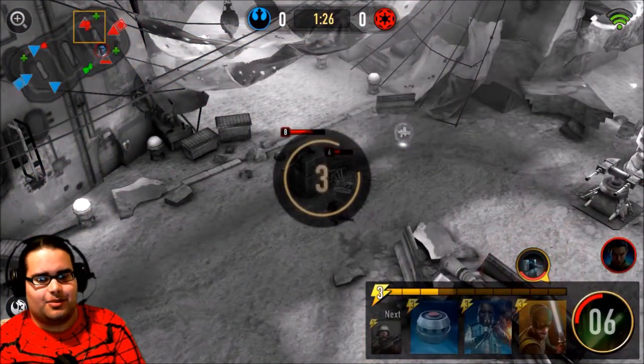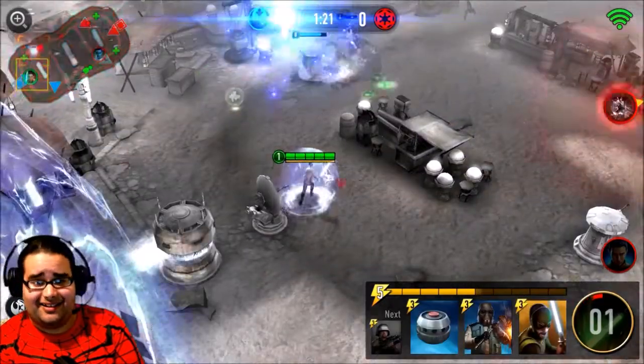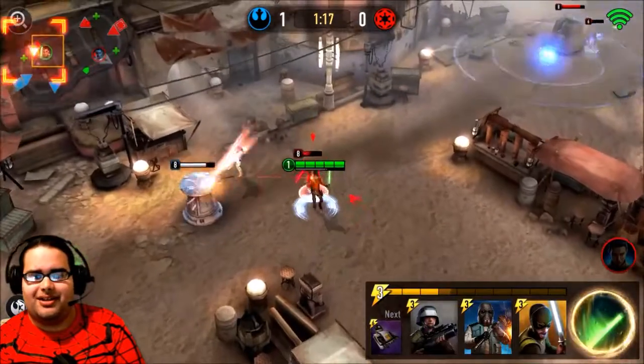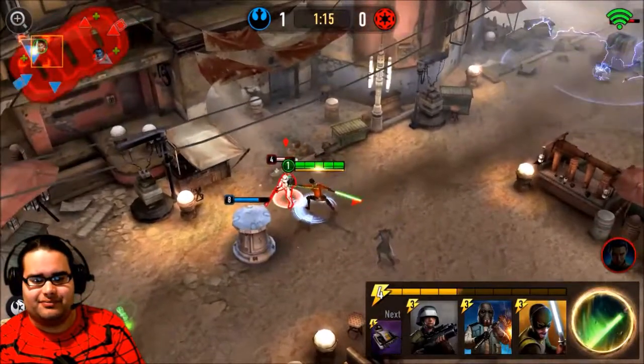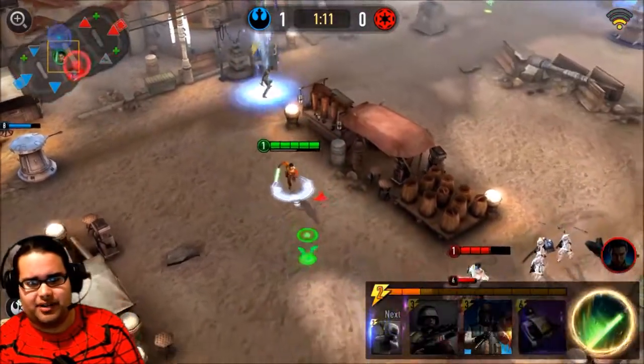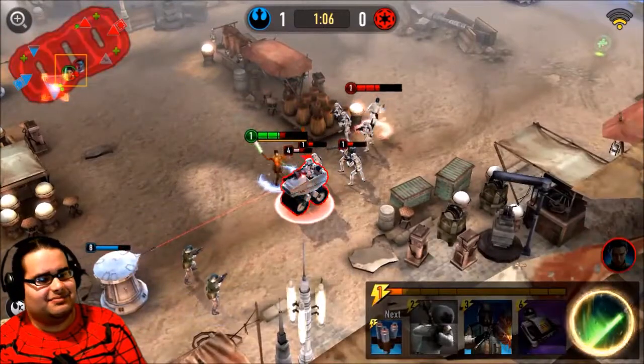That was just a couple seconds and I'm doing a lot of damage. I took down one of his turrets - one point lead on my end, must be good. Drop that ion mine there - works like a grenade.